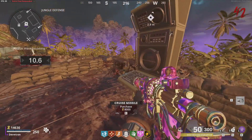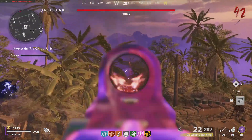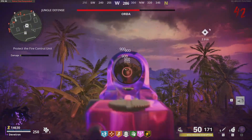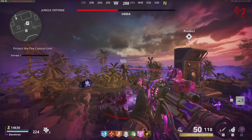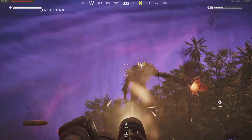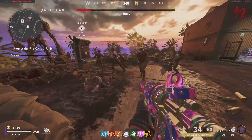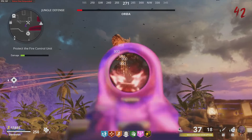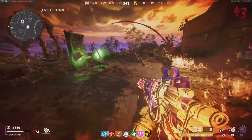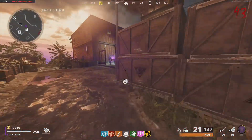I wonder if the big guy is gonna spawn again or if it's a one-time thing. I'm gonna start with my chopper gunner. We get a free cruise missile so we may as well use it. The big guy is back! Let's defend ourselves - I don't think there's a crit spot until half HP. Using everything we've got. There we go - didn't even break a sweat. He just burns and dies, simple as that. Gone, reduced to atoms!